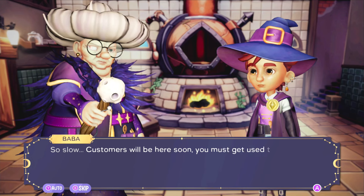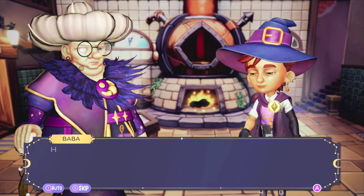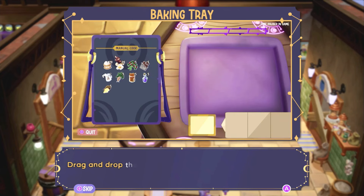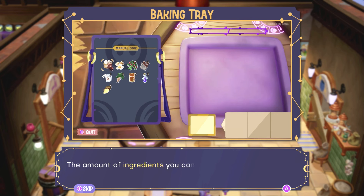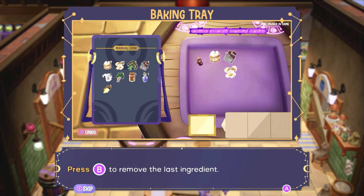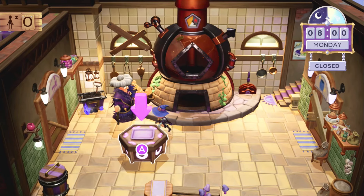'Customers will be here soon — you must get used to waking up early on your own. I've decided to teach you the basics. Take note — I won't be here to help you tomorrow.' Here's some flour, but don't get used to her kindness. The baking tutorial explains: drag and drop ingredients from the back to the baking tray to prepare the dough, or select them with A. The amount of ingredients depends on the baking tray's magic capacity — check the magic bar. Press B to remove the last ingredient, Y to finish mixing.